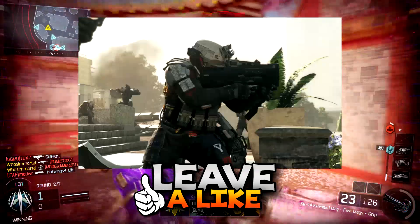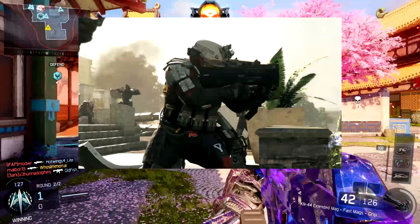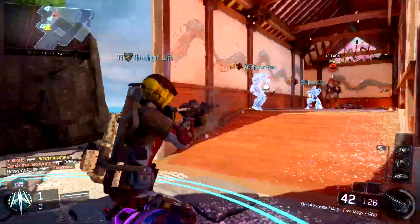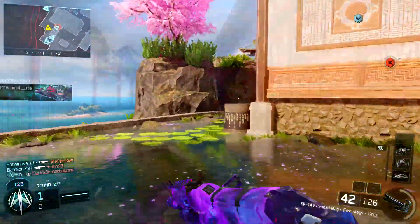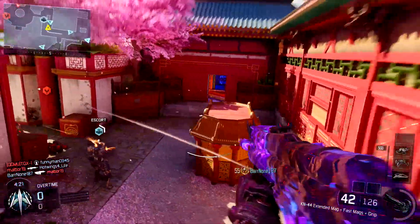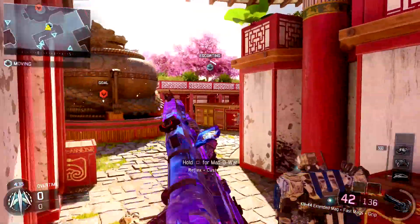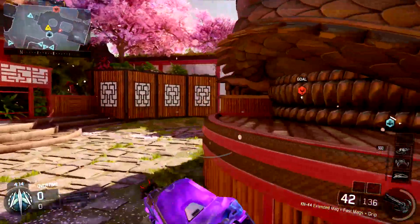Our next image shows a character holding his ground on some sort of building or debris. The weapon he's holding looks most like an SMG — it's very short and compact, with no long barrel like a sniper or AR would have. The small, compact design makes it resemble some sort of submachine gun.